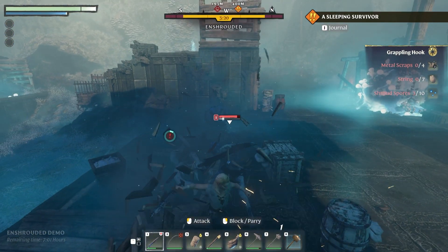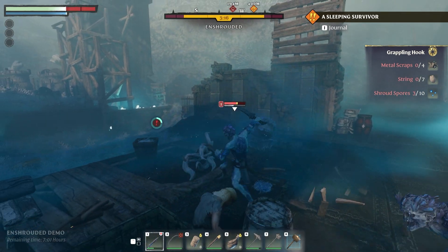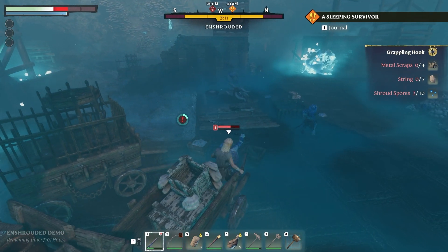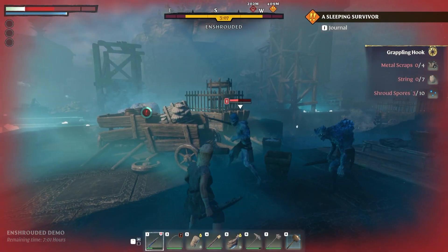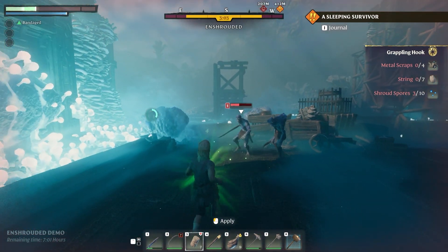I did test out the mage system as well — the wand being able to use and implement different kinds of spells. Other gear you can find around the world, as well as craft, includes different kinds of bombs and weaponry. It's not just melee combat; you have multiple kinds of ranged weapons, multiple kinds of grenades. The game is so expansive and there's so much that it has on offer.